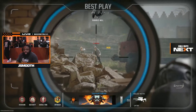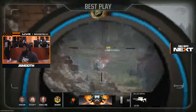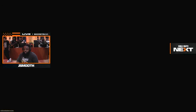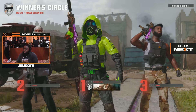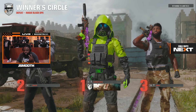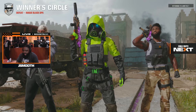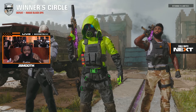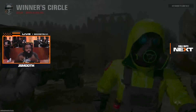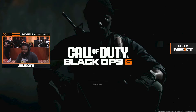The camos that are coming back, chat — Gold, Diamond, Dark Spine, and Dark Matter — all returning to Call of Duty Black Ops 6. It's going to be an amazing year. Treyarch — we trust Treyarch in the chat. We're going to be up baby, let's get it!